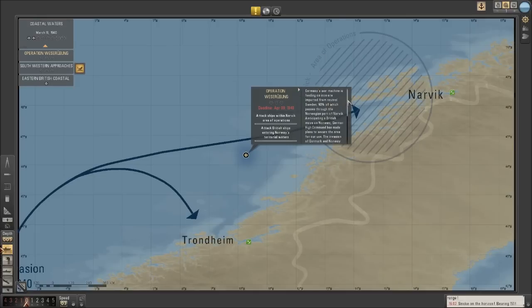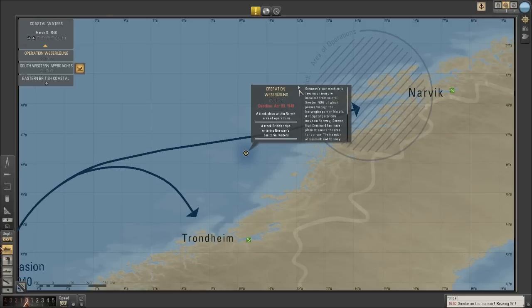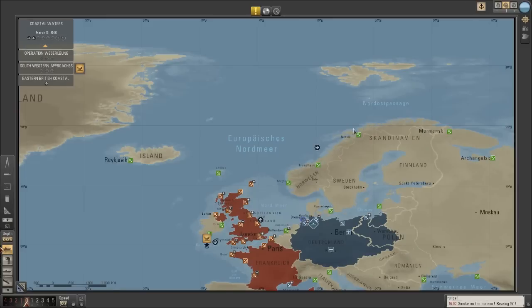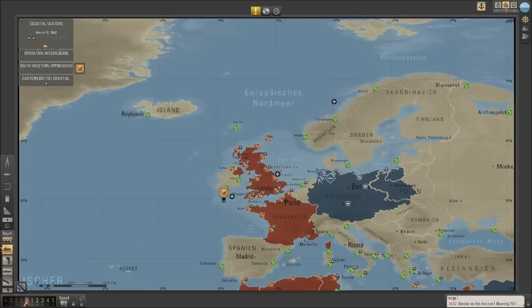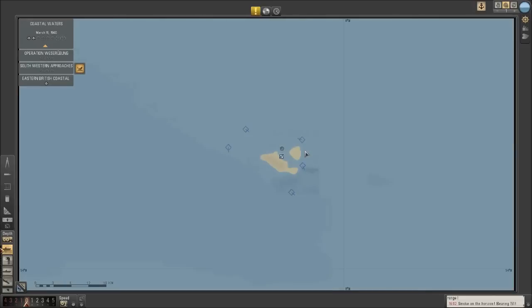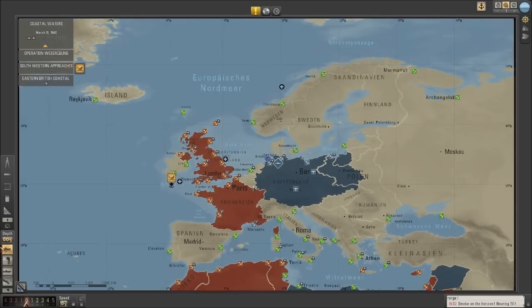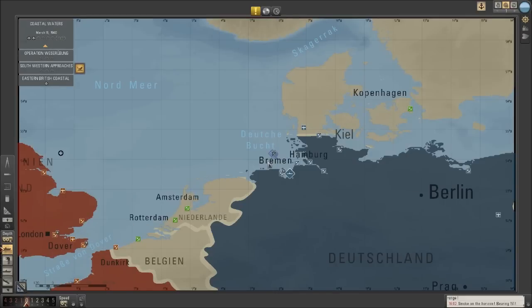But like I say, Narvik's not exactly — well, they're friendly at the moment. Now there might be British ships going in and out of there that I could hit, and I think that might be a good thing to check out. So we'll head up there. I'm just thinking — bear with me while I mull things over.